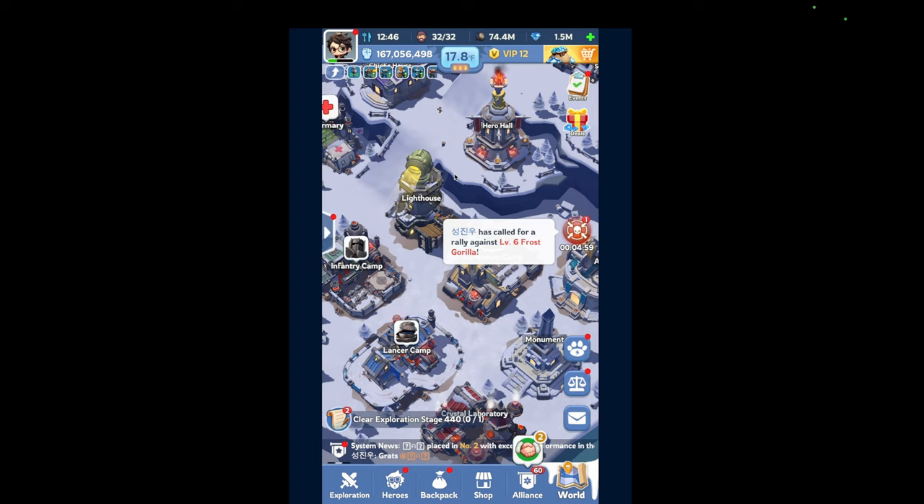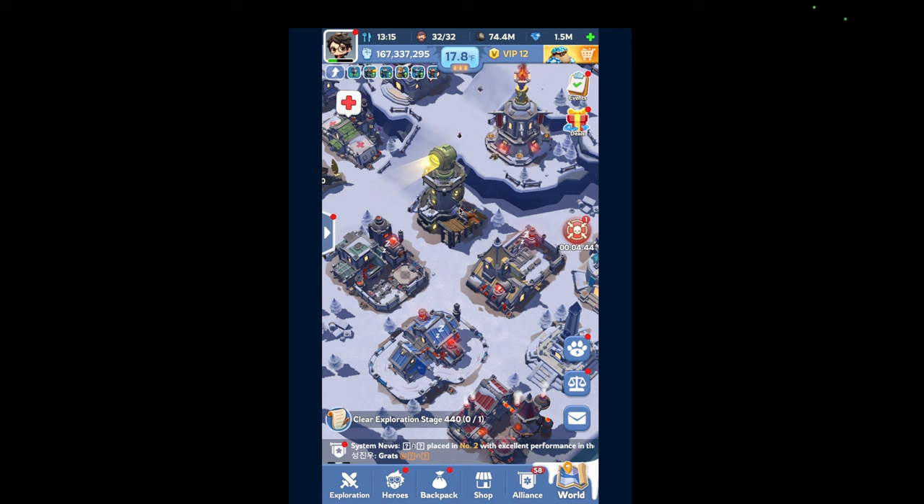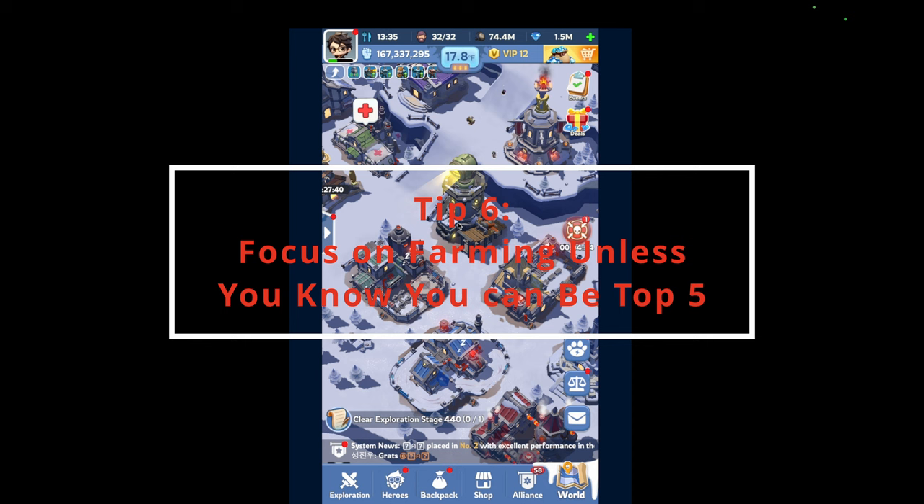The other tip depends on your playstyle really. I think gathering is the best way to go, not necessarily occupying the center, because 99% of the time there will always be someone stronger than you going to the center. I will show you that in another video — that one I play on my farm account and I think that'll be a little bit more valuable for you guys.